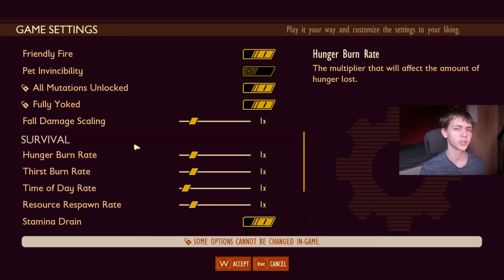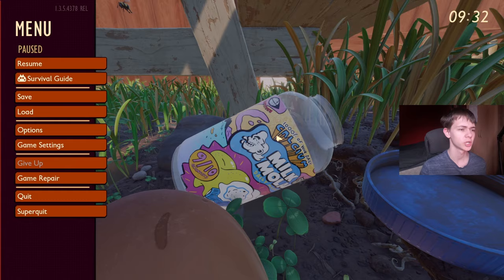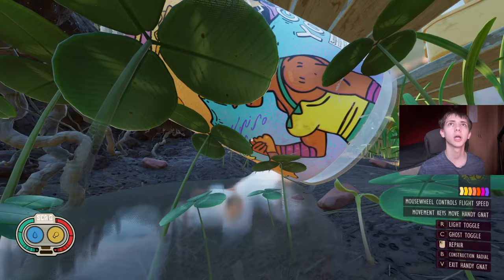Now, fully yoked can refer to a couple of things in the game. One of them is when you're starting a new game in the custom game settings — one of the options you can turn on is Fully Yolked, which just enables all milk molars. So it could be something referring to milk molars. Maybe the new update has a bunch of milk molars, and the treasure we're looking for is more milk molars so we can do a bunch more upgrades.